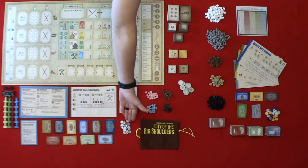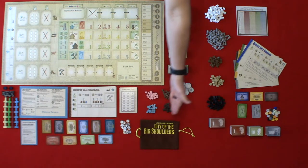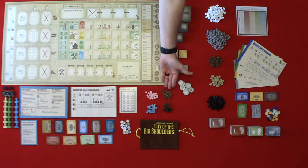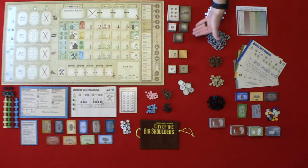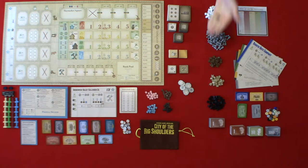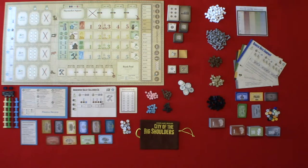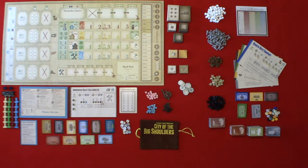Company tokens — you have two of each company. Stock bump guides. Resources: the pink resources are your livestock, blue is steel, the brown are wood, and the black are coal. Your resource bag. Demand tiles. Building tiles. Goal tiles. Capital asset tiles. Appeal bonus good tokens. Good tokens. Workers. Salespersons. Managers. Automization tokens. Money. Score pad. And your rule book.